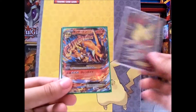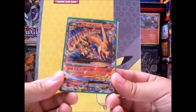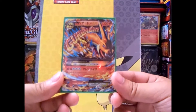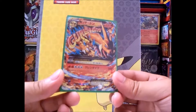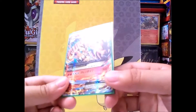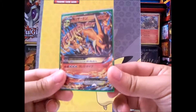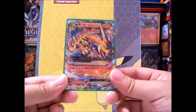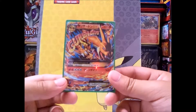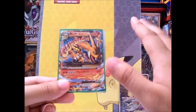Coming in at number 4 is my Japanese Mega Charizard Y. This card was a special gift from my friend, and I cherish it really well. The cool-looking artwork on it is just amazing. If you guys don't know, Japanese cards have this parallel holographic effect with the EXs where you can actually see a rainbow view when you tilt it back and forth — it's just really super reflective, unlike English cards which don't reflect most of the time. But for this one, it reflects a lot and has a holographic touch to it.